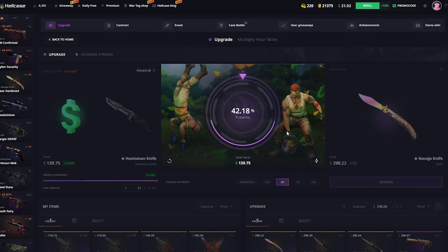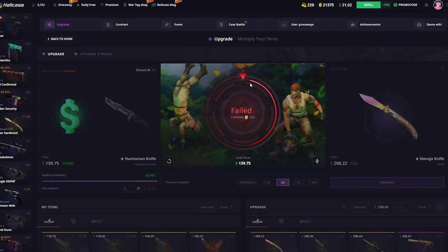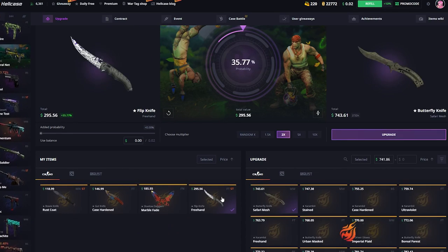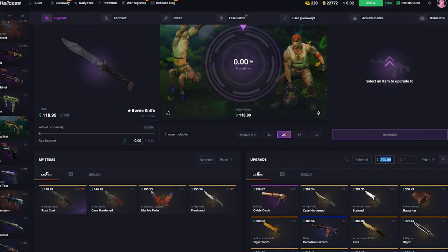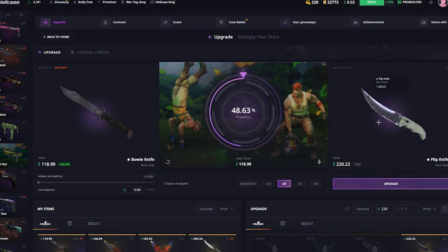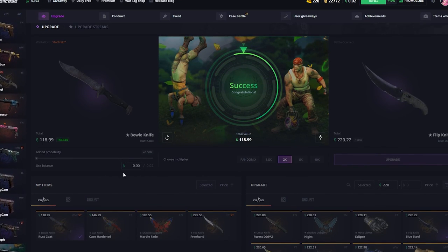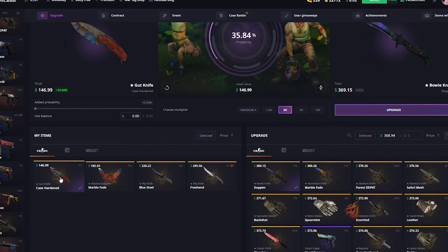Damn, how much do we have left? I can afford to do one more upgrade and if we lose this it's gonna be really bad. Let's go for $220 here — let's go for the Black Blue Steel Flip Knife, we need to hit this one. Nice, we hit that one! That's great. How much do we have now in total? Yeah, we're down a little bit.